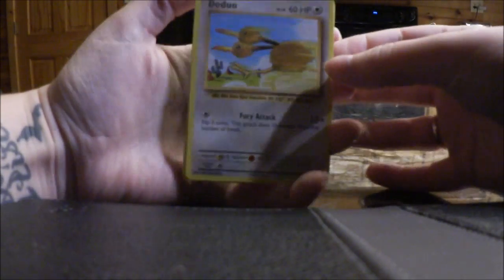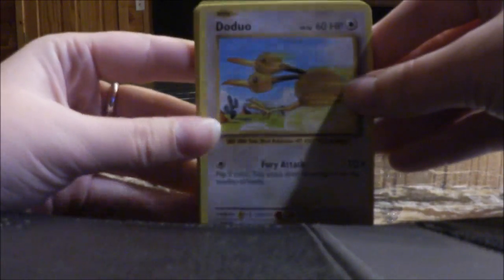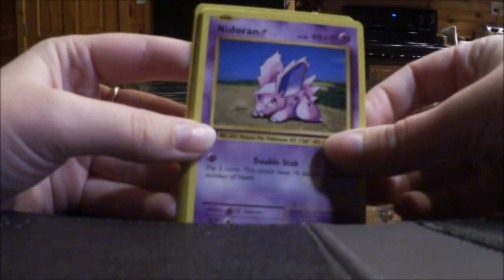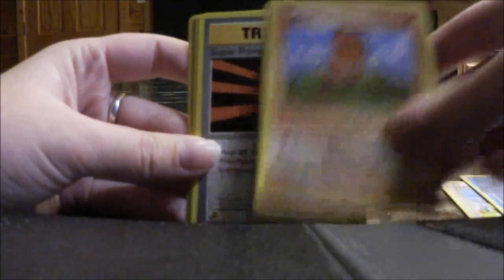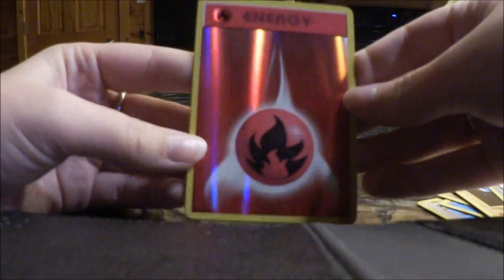So we have a Doduo, Ponyta, Nidoran Male, Seal, Diglett, Super Potion Trainer, Machoke, Venusaur Spirit Link, a Hollow Fairy Energy, an Arcanine. I really like that card. And the Raichu.